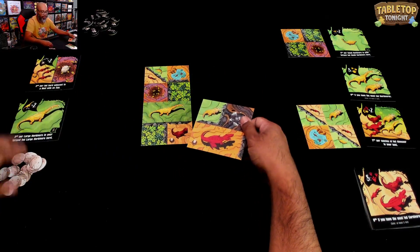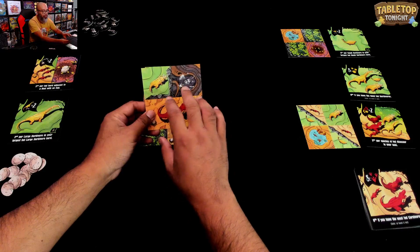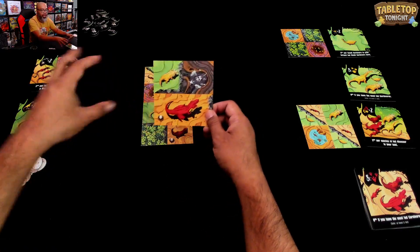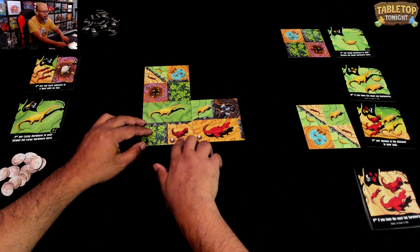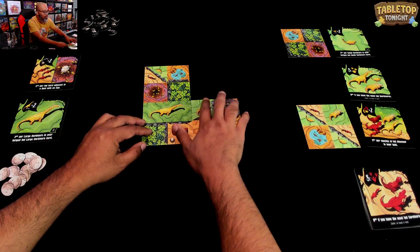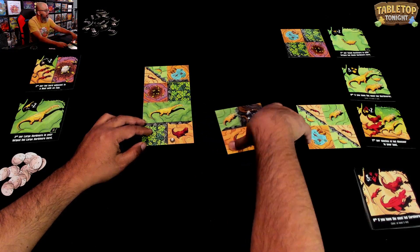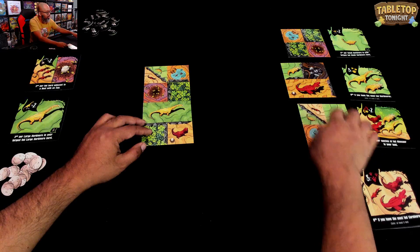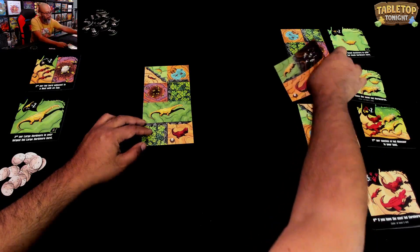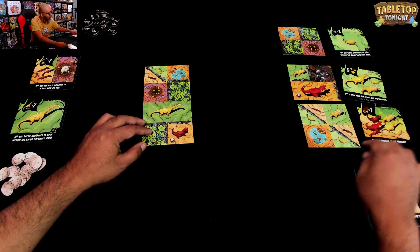A herd is a group of similar shaped types of dinosaurs that are adjacent to each other. So a medium and a large carnivore would not be a herd — likewise a medium and large herbivore. You want the same types next to each other. I'm considering a card that has an extinct thing — but wait, it also has an egg. Where's one with an egg?